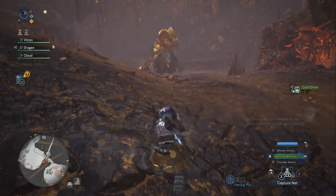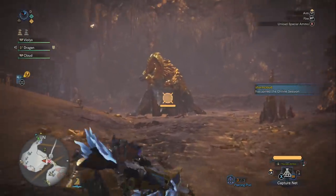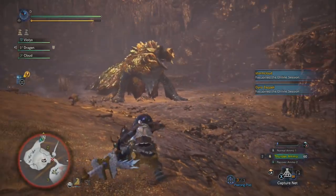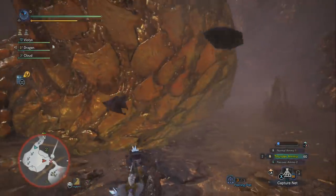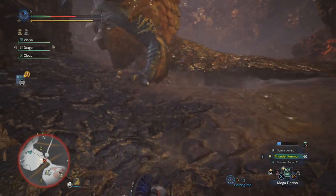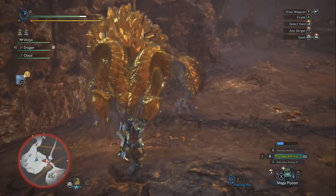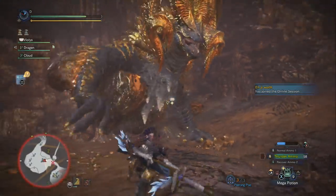Let's start with the strategy overview. Kulv'Tiroth is broken into four stages — you know you're in a new stage when she moves to a new part of the map. In stages one, two, and three, you use thunder ammo against her big golden mantle, which is very weak to it. Thunder ammo is a long range type that pierces and procs damage multiple times as it travels through the body. In stage four she's more like a regular monster and we'll have a separate build just for that.